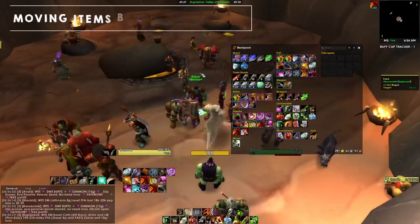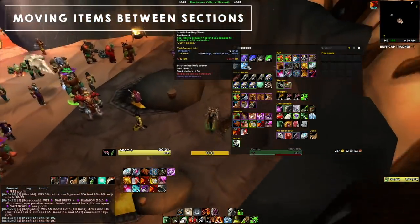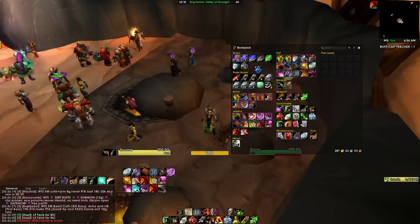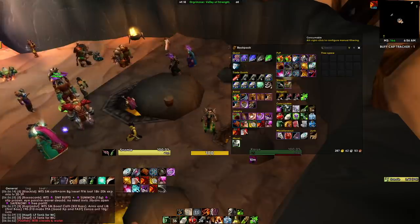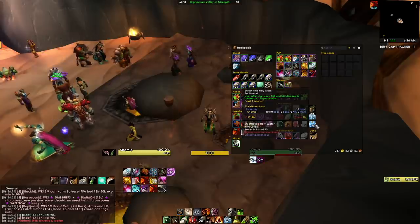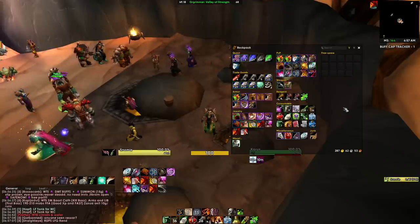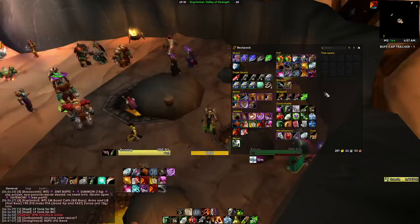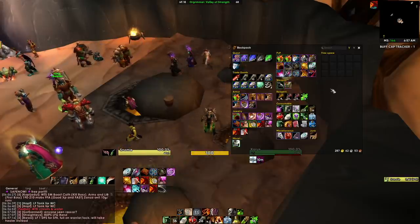One more thing: if you find some items are misclassified — for example, Stratholme Holy Water shows up under Quest but it's really a consumable — you can just drag it from its header and drop it under Consumables. It'll remember that reclassification next time you open your bags. You can drag and drop to reclassify items into different sections; it's super easy to customize AdiBags, it just takes about an hour to get all your custom sections set up.